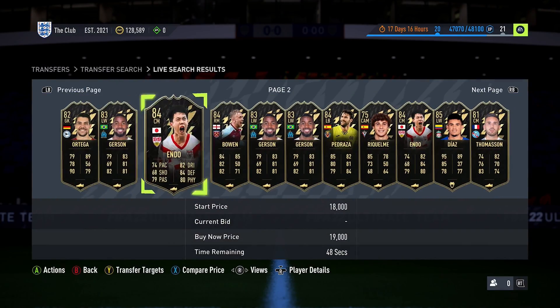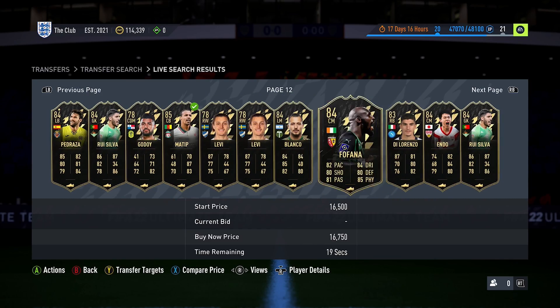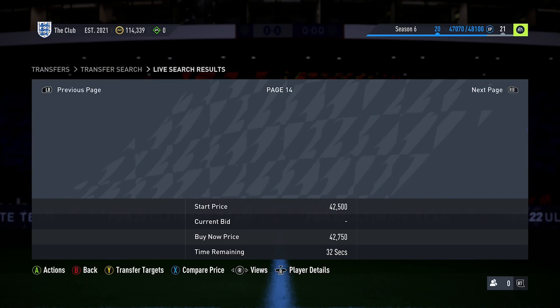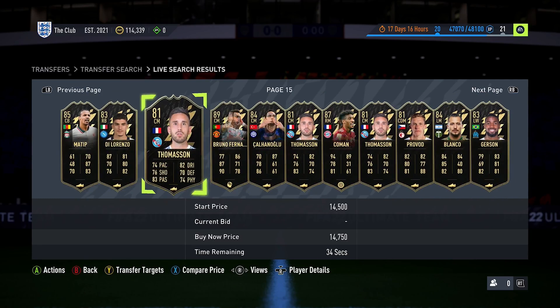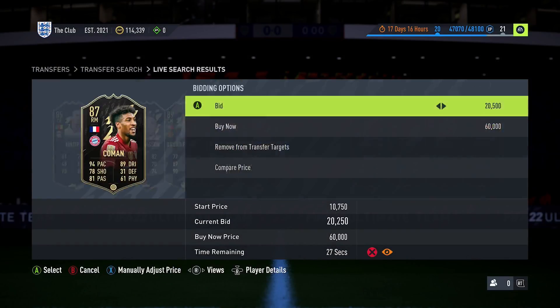If the current bid is below that lowest buy now and you can place a bid, win them, and still relist them to make profit, you should place a bid. This isn't anything new — we've talked about this before on this channel. Way back when I first showed this method at the release of FIFA 22 we were only making a couple hundred to a thousand coins here or there, dependent on the time of day and the type of player you got.